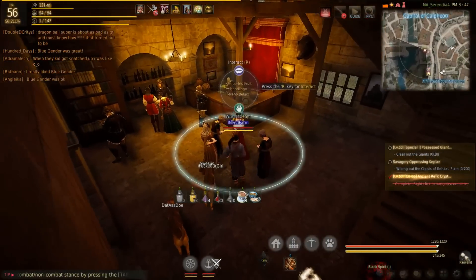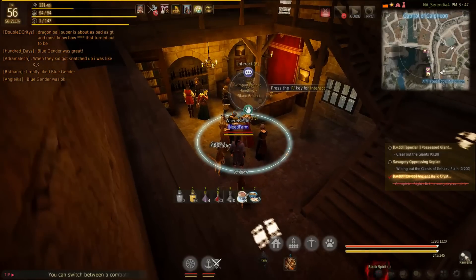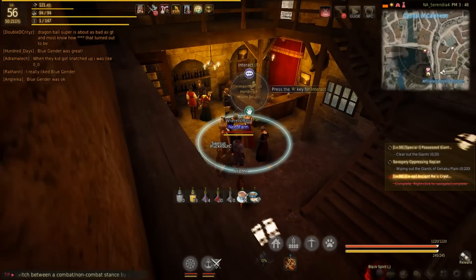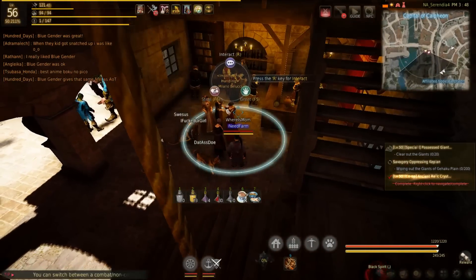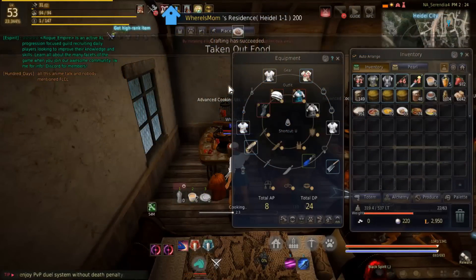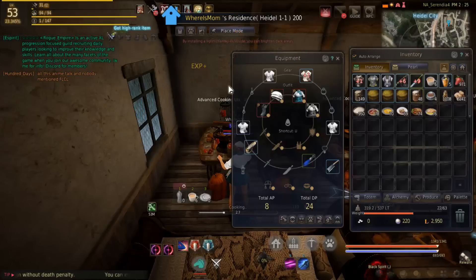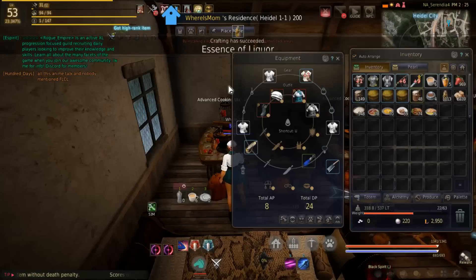You can ship the fruit over to Heidel, which I do overnight. I buy about 14,000 at a time — that's about 10 million silver — and just ship it over. I grind my flour while sleeping or at work and come back with about 8,000 flour, then cook all day. You should be spam cooking Essence of Liquor. I'll put a calculator in the description that calculates how much Essence of Liquor you need to cook to level up, factoring in your current level percentage and bonuses from your cooking clothes like the Calpheon Specialty Dish outfit and embroidered clothes. It tells you exactly how many supplies you need to reach the next level.